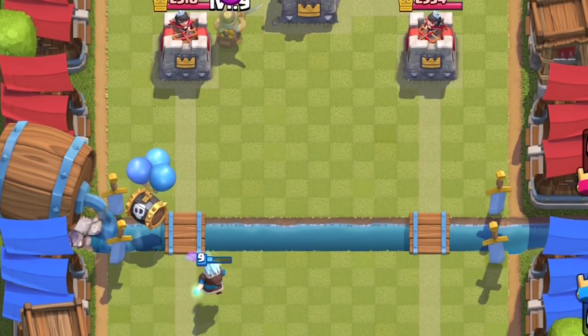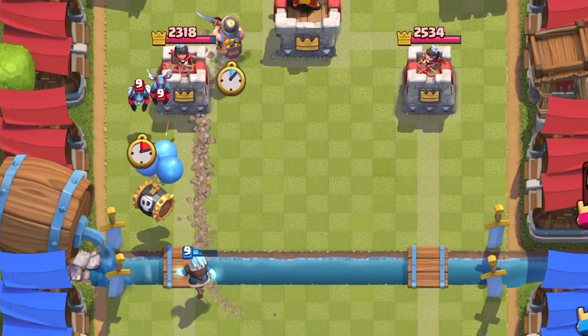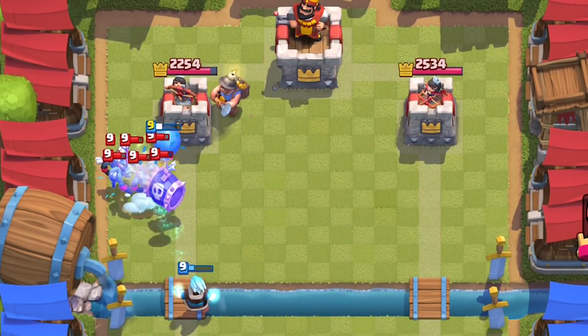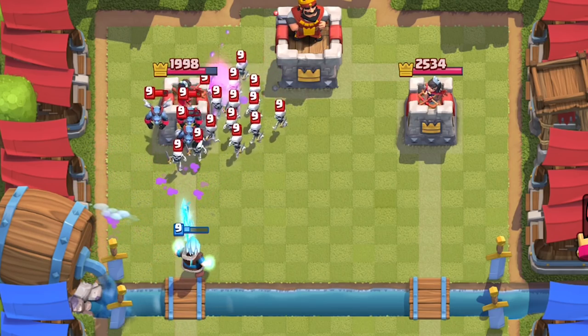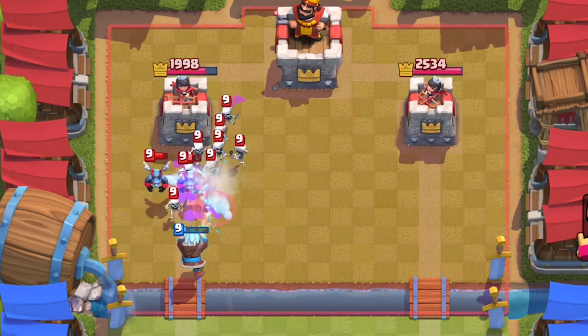Put down the Skeleton Barrel, put down the Miner. The Skeleton Barrel's gonna tank, the Ice Wizard's gonna slow. The synergies! The Skeleton Barrel popped, everything's getting one-shotted by the Wizard. I freaking love this.